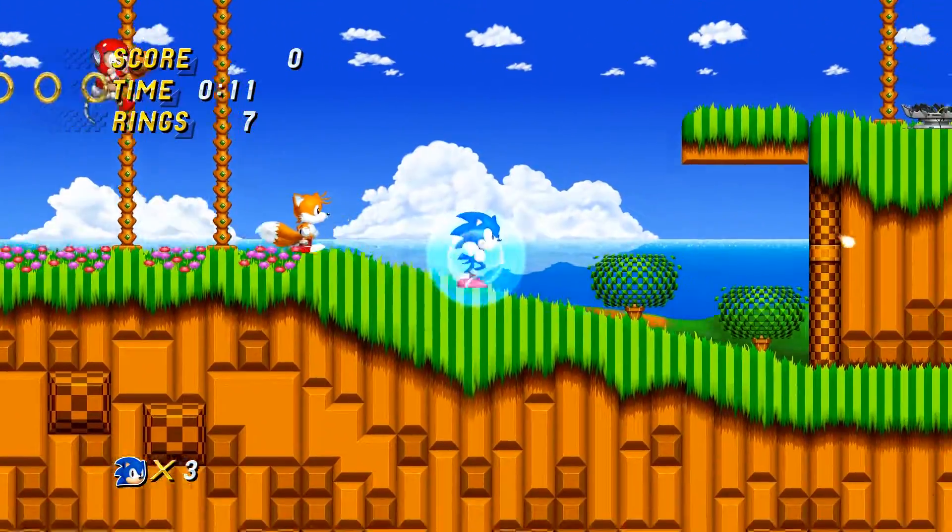I show off some of the stumbling animations there. And that was Chemical Plant — we have one more zone to go. Guess what it is: Hilltop Zone with a very, very funky saxophone. I like this remix a lot. And I think some people will call this one 'blue Emerald Hill' — like it's just Emerald Hill colored blue. And I can sort of see that, but I still like this stage nonetheless.